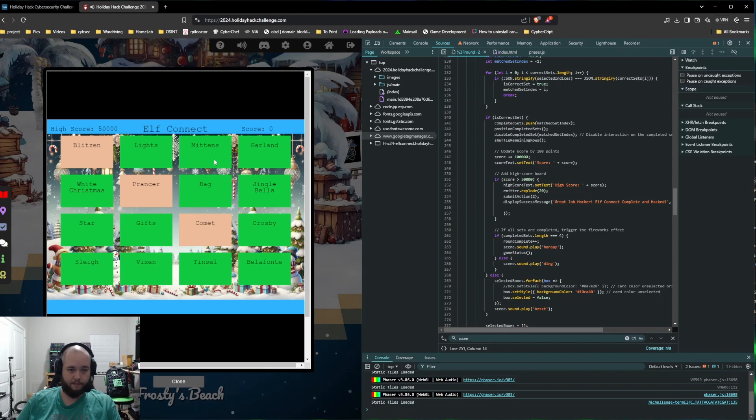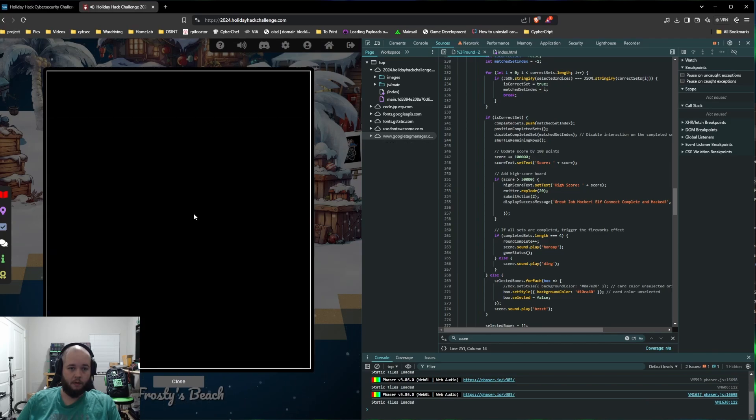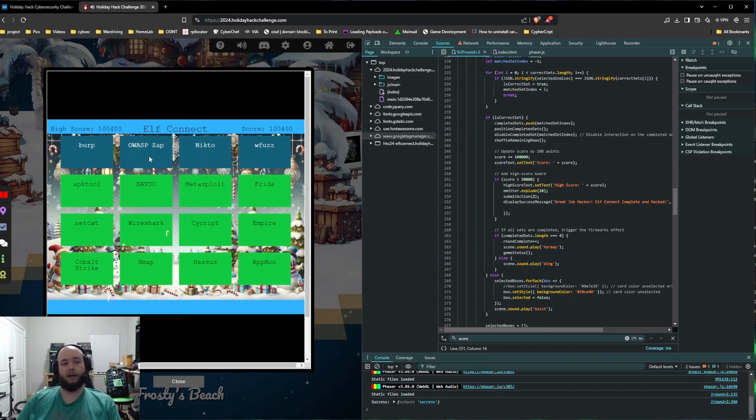Go through this first part again, clicking through everything, and hopefully it's loaded the modified code now. And there we go — I have 100,400. So that got me gold for that. That one is pretty simple.